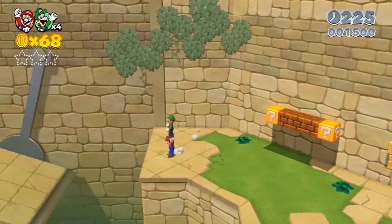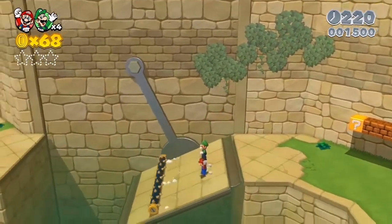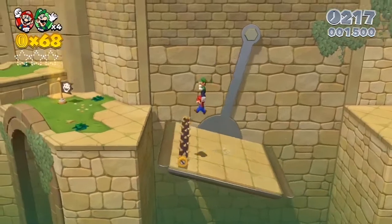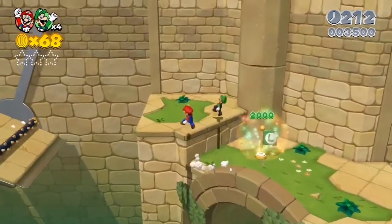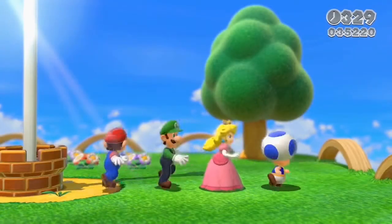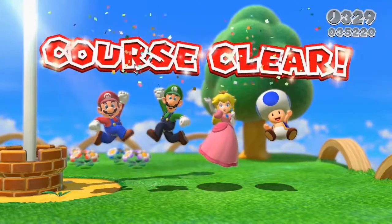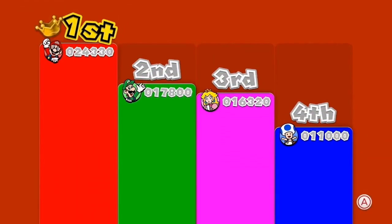Since it's multiplayer, you can carry each other. You can jump off a cliff, throw the other player, and keep going on. Making sure you're able to do all this can actually be a lot of work. When you clear a stage this time, you'll see a result screen. In multiplayer mode, you'll see a graph that shows who got how many points.